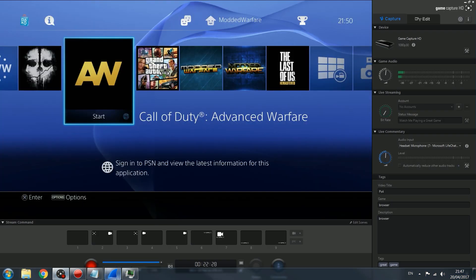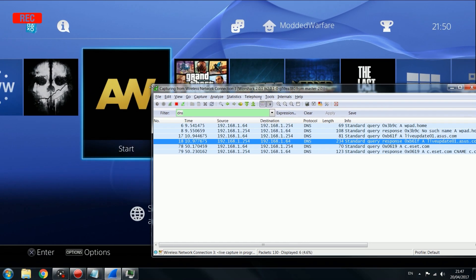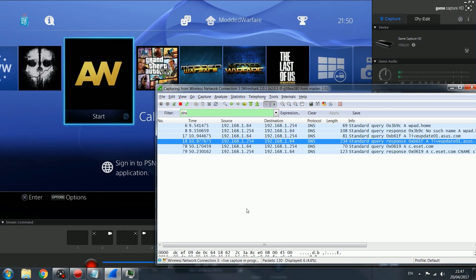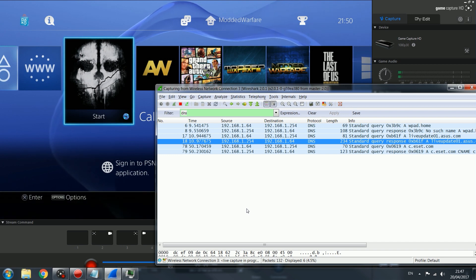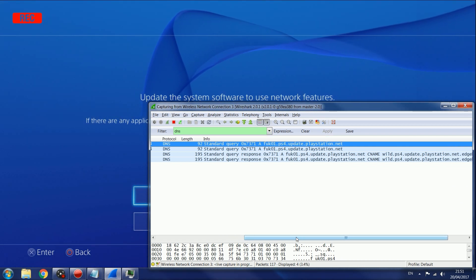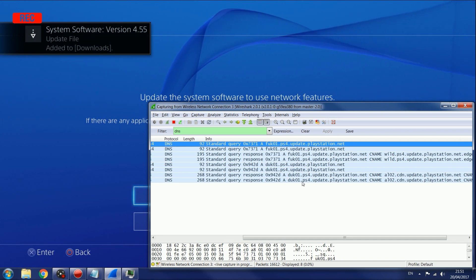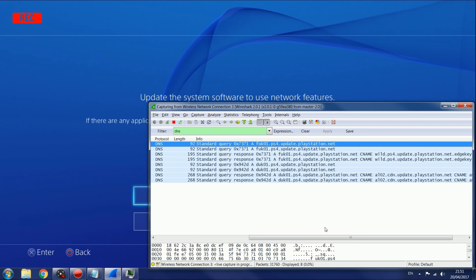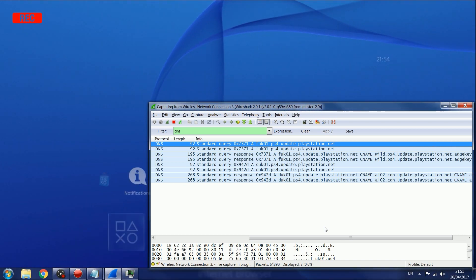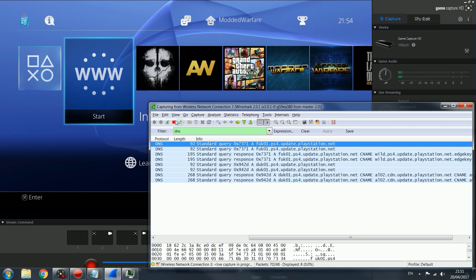Bring up the packet capture in Wireshark and then start a game on the PS4 — I'm going to start Ghosts — and we're going to see what traffic appears when it tries to force us to do the update. As soon as I pressed X I've got a bunch of packet data showing up, more data from PlayStation, and I've got the update. I'm going to quickly switch back to my PS4 and make sure I delete that before it starts installing once it's downloaded.